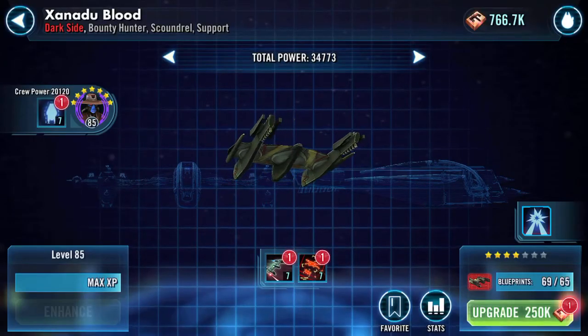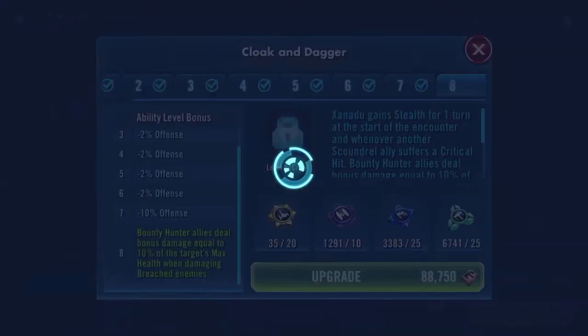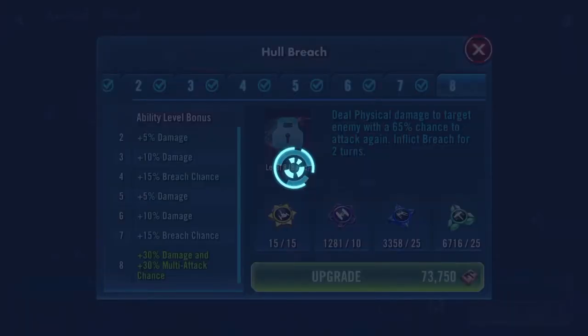Let's have a go — I haven't actually had a proper go with it yet. Bounty Hunter allies deal bonus damage equal to 10% of the target's max health when damaging breached enemies. There's also one for 15%. I'm going to use all my upgrades up immediately — this one here gives plus 30% damage and plus 30% multi-attack chance. It deals physical damage to target enemy with a 65% chance to attack again, inflicting breach for two turns. I'll upgrade that one.